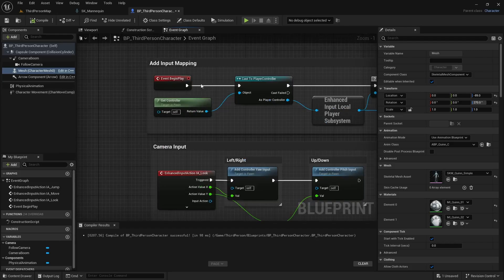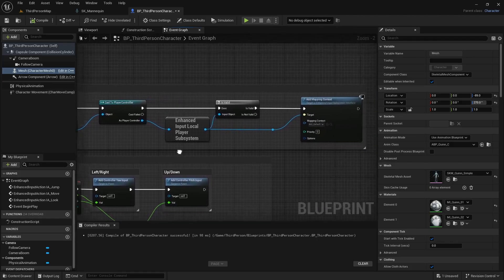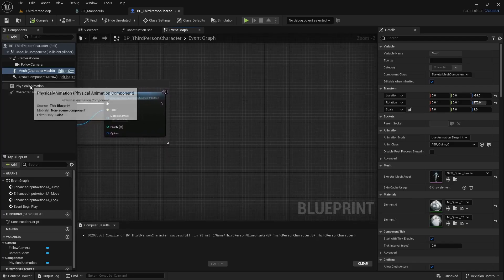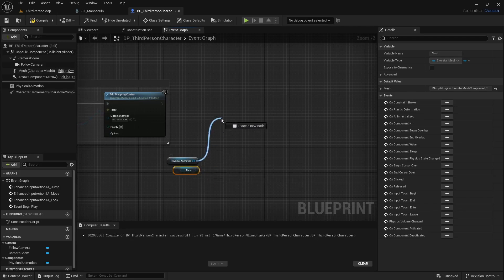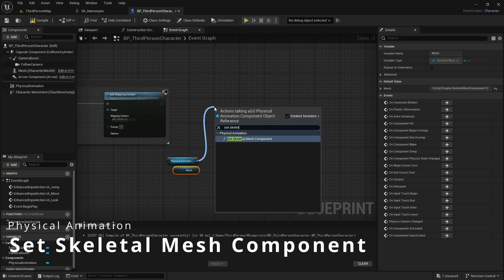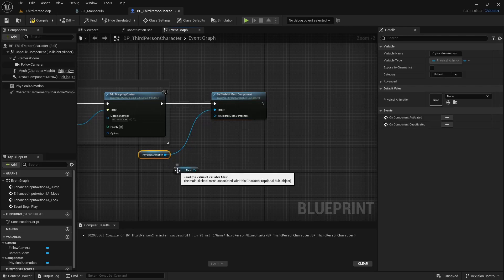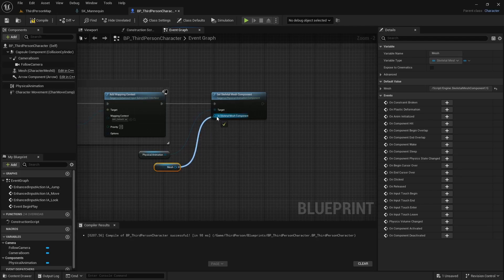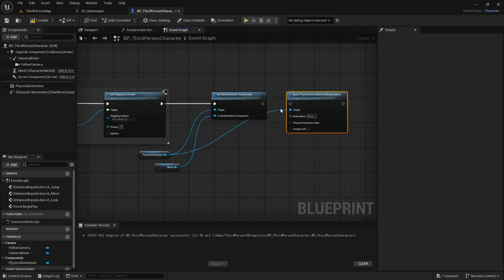Now we go to the event graph and begin the code. We're going to trigger this on Event Begin Play, though you could trigger it off a key press, trigger, or collision event. Drag in your physical animation reference and your skeletal mesh reference because we'll need both. Drag off either one and search for Set Skeletal Mesh Component, hook up the execution pin, and the mesh goes in the bottom section for the component. Next, drag off the physical animation and search for Apply Physical Animation Settings Below.